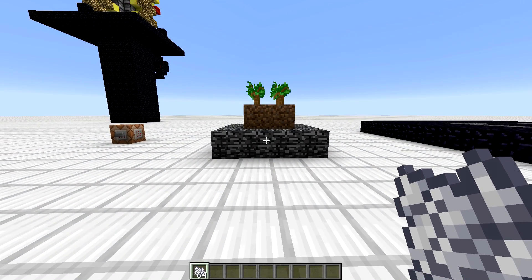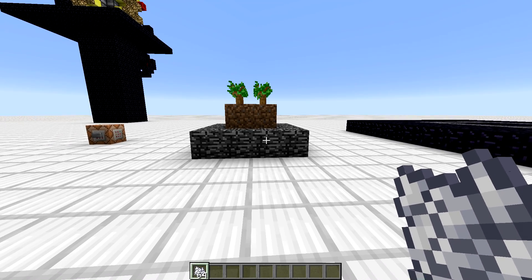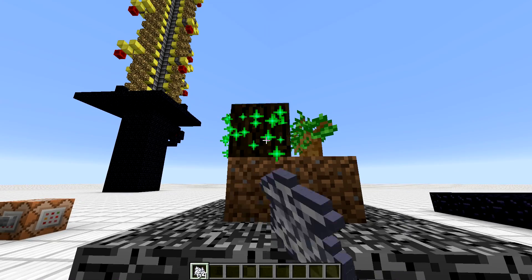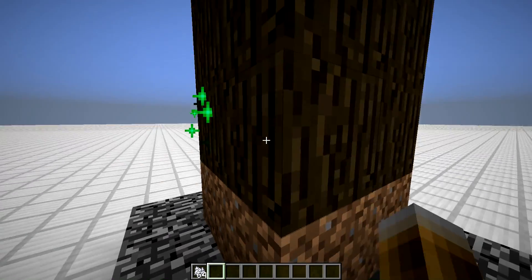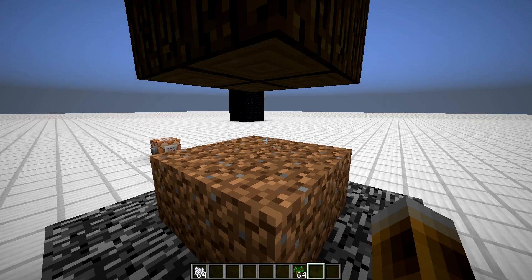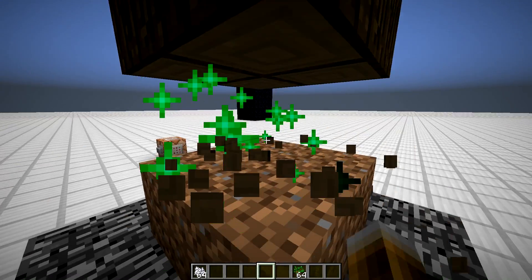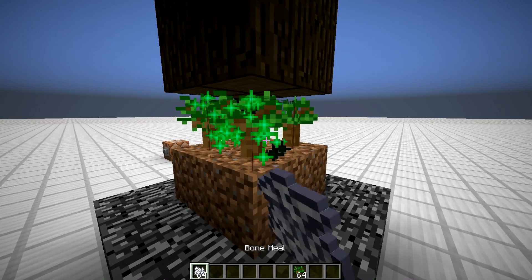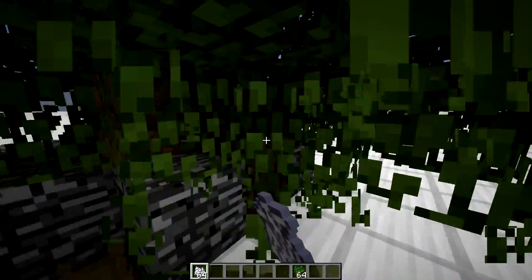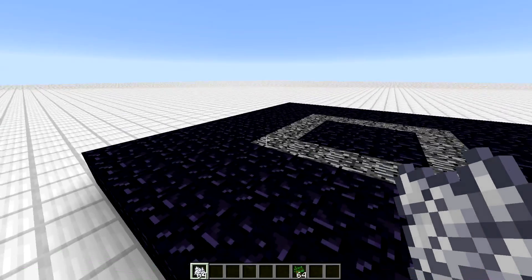Today I'm going to talk about explosions in general and also how to blow up obsidian and even bedrock in Minecraft 1.7.2. First of all, this is not about how to remove bedrock because most of you probably know the easy trick where you just need dark oak saplings. If you plant a tree at the same spot several times you will eventually grow branches below and remove some of the bedrock, as you can see here.